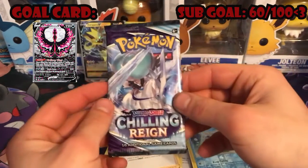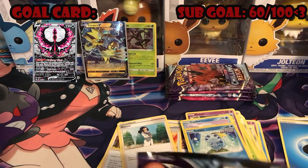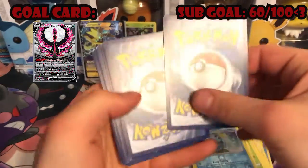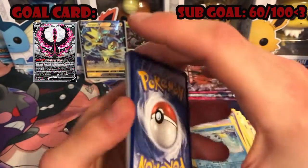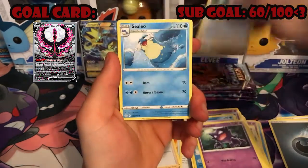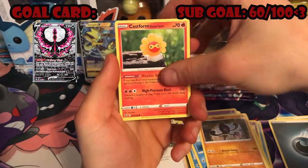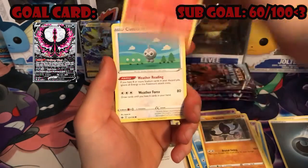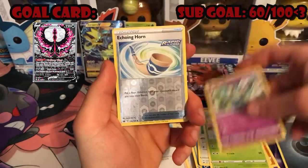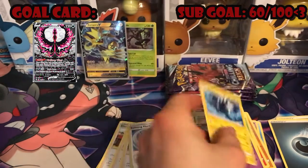Next up we got our Ice Rider Calyrex pack. Darkness energy, Haunter again, Doctor, Celia, Galarian Castform Sunny, Cloyster — or Cloyster, I don't know — another Castform, Ladybug, Gulpin, Echoing Horn reverse holo, and a Zebstrika non-holo. Not bad.